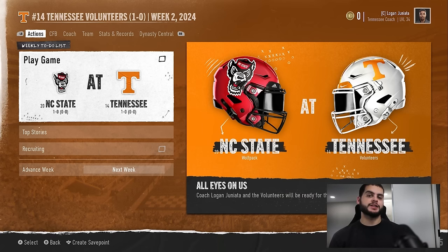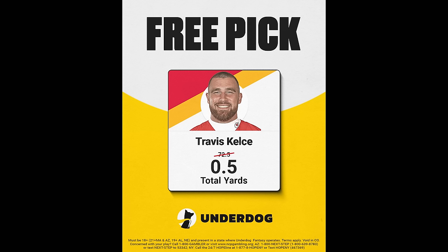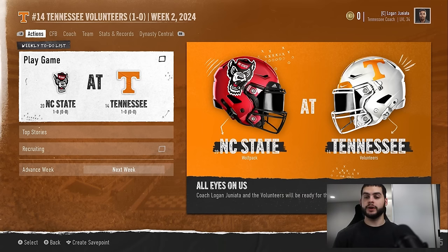We will be doing an Underdog best ball fantasy league for the NFL — my link will be down below to sign up for Underdog as well as the link to join the draft. The draft will be happening sometime in the first week or so of September, so make sure you get in. We have 10 total spots, so run on over there and make sure to use my code when signing up so you get the bonus and the extra deposit. There's currently a Kelce free pick on Underdog — if he gets more than half a yard, which is one yard in a game, you automatically win. Go down below and use my code to get this free pick.